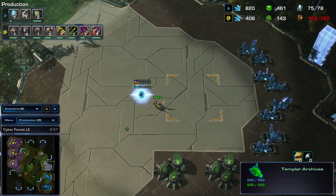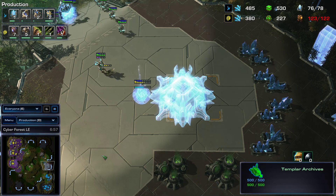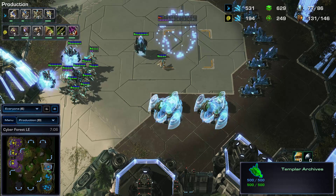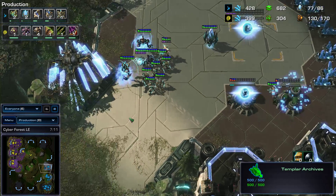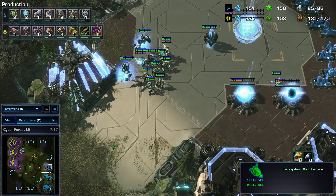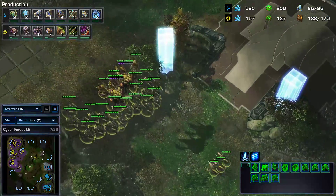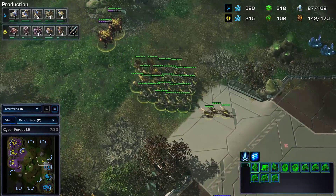His third base is getting denied by a single Zergling. We see already a 50 supply difference between both players — a 14 drone advantage for the Zerg. The more this game goes on, the more the Zerg is going to win; his chances are high. The score right now is 2-2 between the two teams. I did hit my head yesterday, so I apologize if I slur my words or forget things.